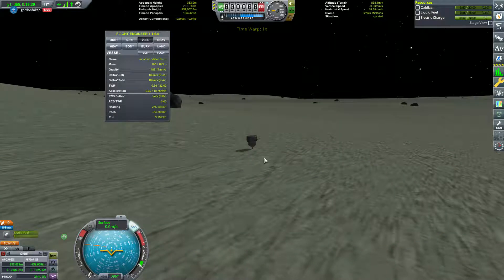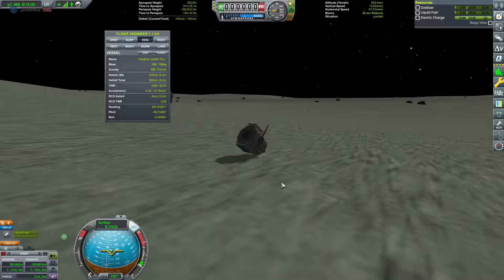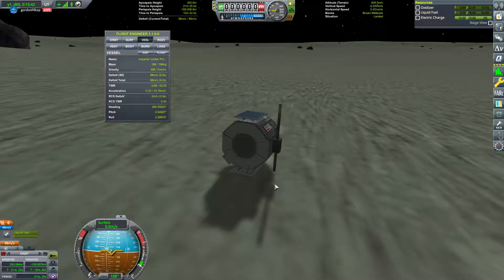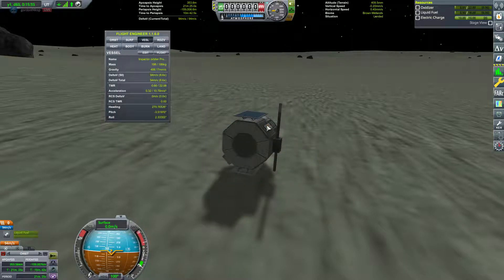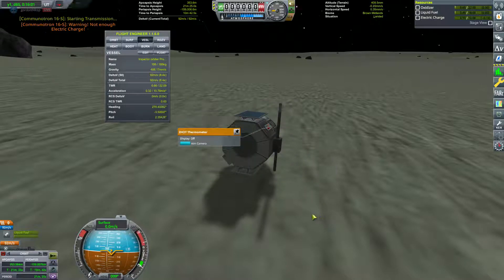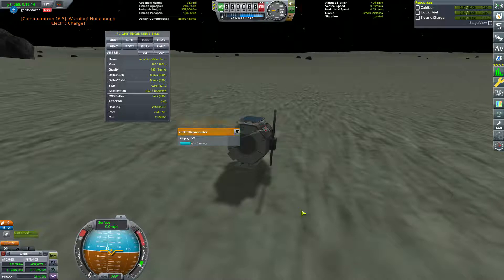With the tracking station finished we now have Kerbal Engineer readouts even when we don't have a Kerbal Engineer module installed. We'll lie the craft flat on one solar panel and leave the other exposed to the sun, then transmit some science. We impacted Minmus at less than a meter per second, but we have landed on the surface of Minmus. We're about to transmit some science to complete the uncrewed landing on Minmus milestone, on day 65.